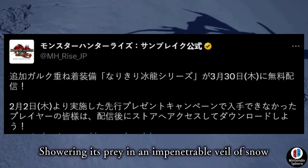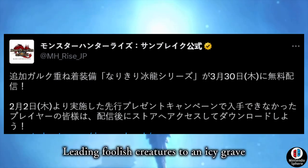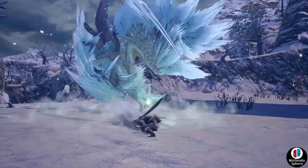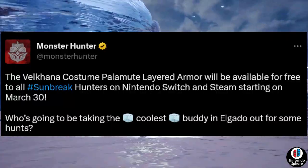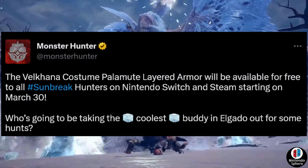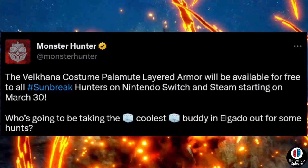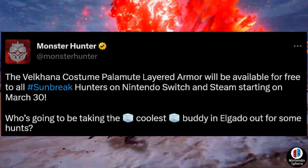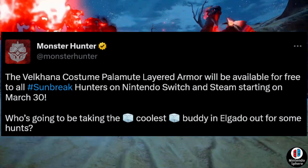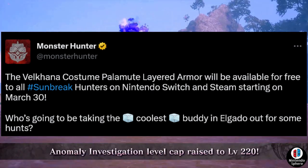At the time of my previous video, the North American Twitter account had not confirmed the same thing — I speculated it would, but we didn't have confirmation. Today I'm here to confirm that the North American Twitter account posted the same information a few days later. They confirmed that on March 30th, Thursday, you will be able to download the Volcana costume Palomute layered armor. The Japanese post only said it would be available on the 30th, so the wording is a little contradictory.